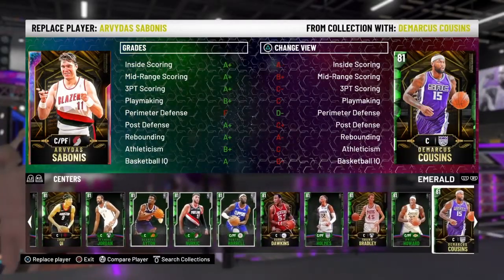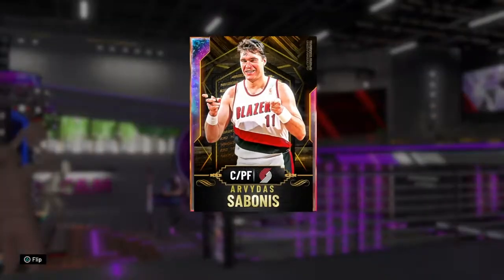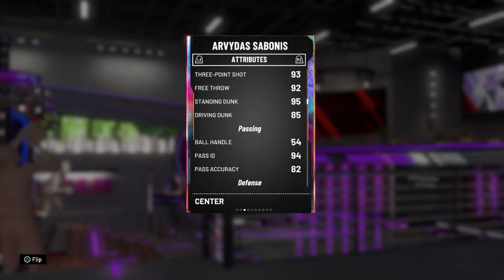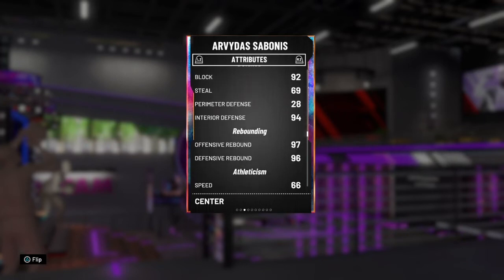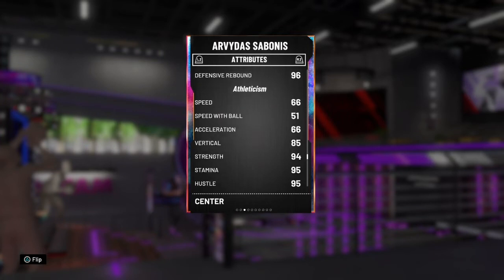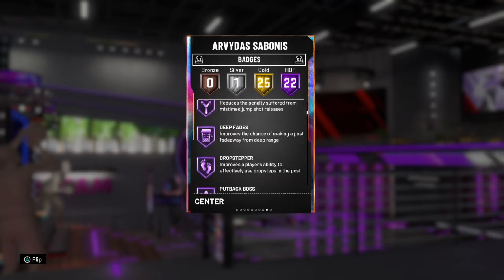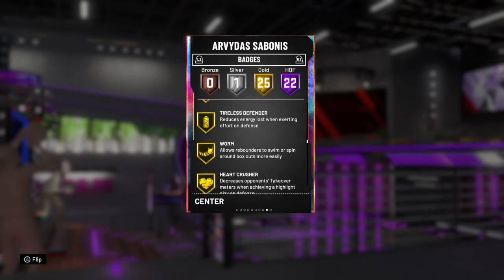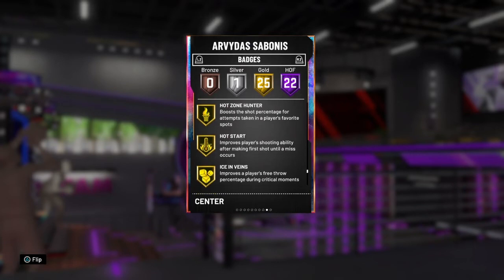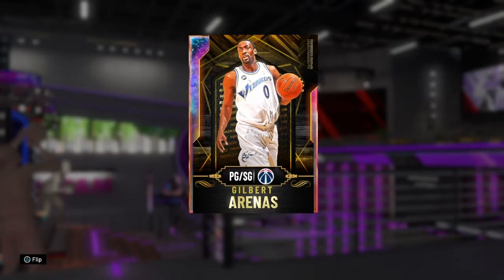I would probably run an Emerald Jukui or Sapphire Rafe LaFrentz over Wilt — I just hate how Wilt cannot shoot. Arvidas Sabonis is seven foot three with a great post game and shooting stats, good dunk, though not great ball handle. He has great interior defense but terrible speed and lateral quickness. He has Steady Shooter on Hall of Fame, Range Extender, and Quick Draw making him good. He has a Silver Chase Down Artist badge which is a bit strange.